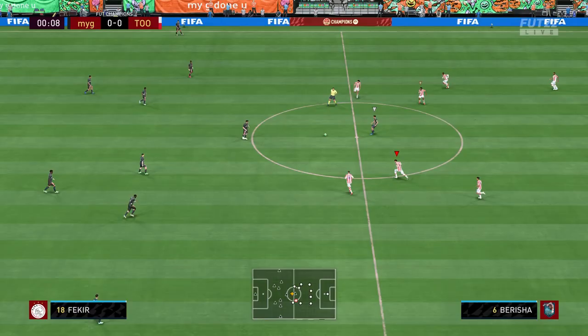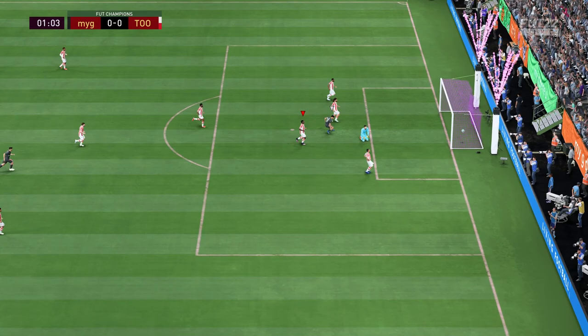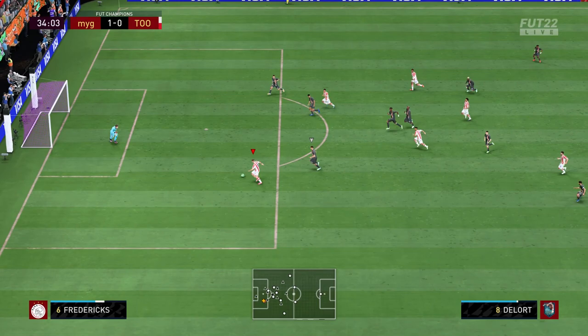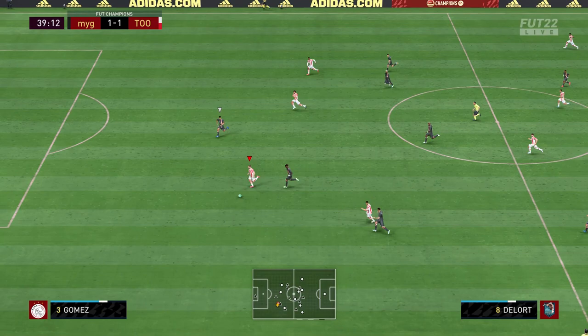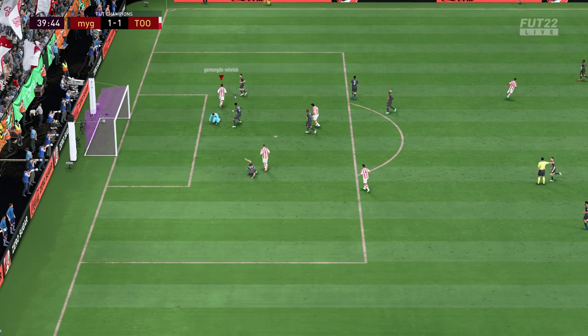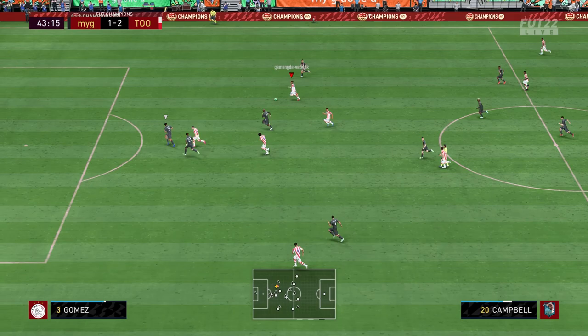Last game is against a team I don't really understand — maybe he's doing a challenge or something. He gets an easy goal because my defending is horrible at the back. We score a goal back with Adams, who gets a rebound from a Dolor chip — that Adams card is very good by the way. Kleubert gives the ball to Dolor, through to Socrates, to Campbell on his left foot, and that's 2-1. Before the half we're already leading again.